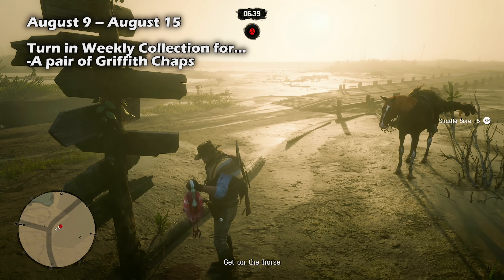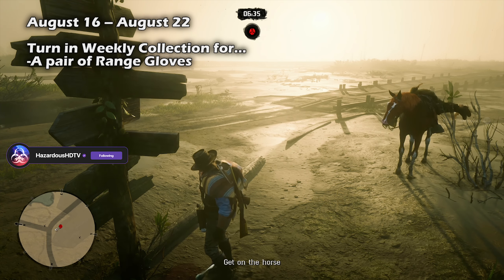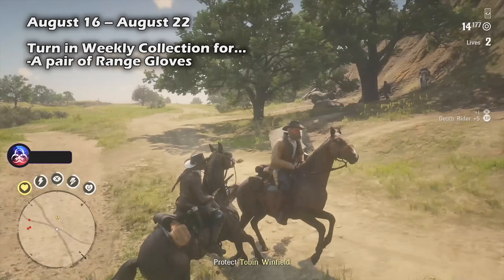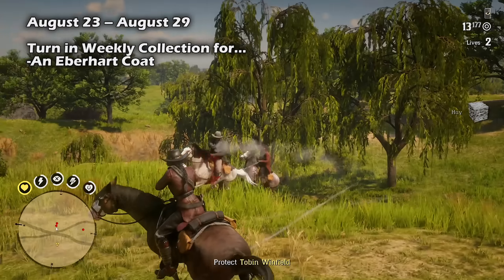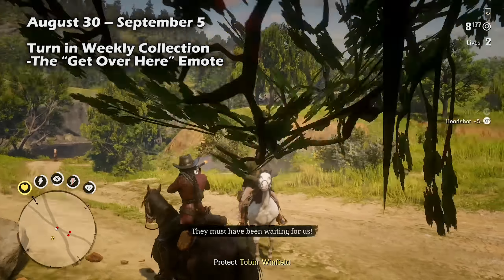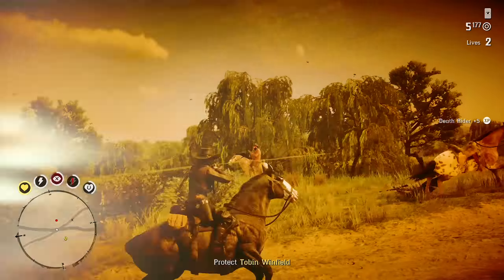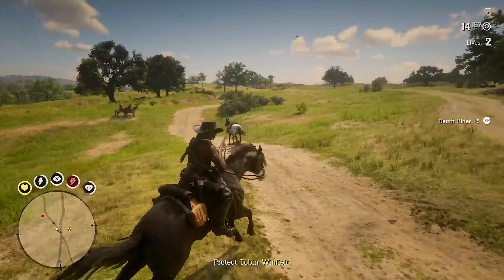Last week, if you turned in the weekly collection you should have received a pair of Griffith chaps. This week, August 16th through the 22nd, turn in a weekly collection and you'll unlock a pair of ranged gloves. Next week, August 23rd through the 29th, you'll receive the Eberhart coat, and for August 30th through September 5th — the final week of the August event — you'll unlock the Get Over Here emote. Make sure to use the collector map link in the description for specific locations.